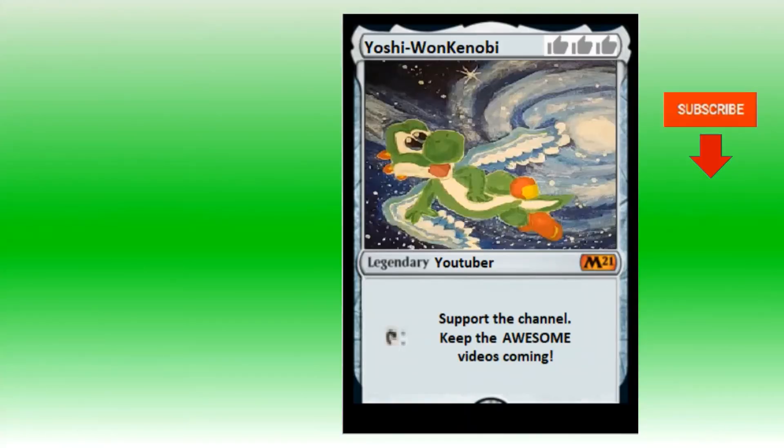So that is the Zarethsan the Trickster Rogue decklist, based on only the Day 1 spoilers from Zendikar Rising. Tell me what you think about the decklist in the comments, and how excited you are to see Zarethsan in action once the set releases. I hope you've enjoyed this video — don't forget to subscribe by clicking the Yoshi icon at the right of your screen. It doesn't cost you any mana, and it greatly helps to support this channel and keep the awesome videos coming.